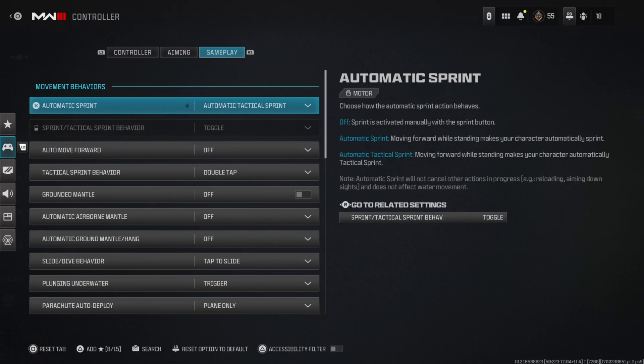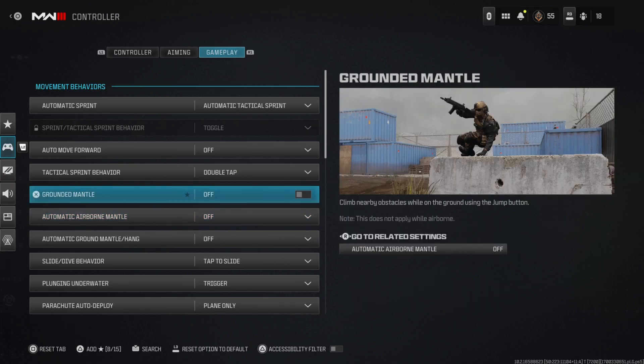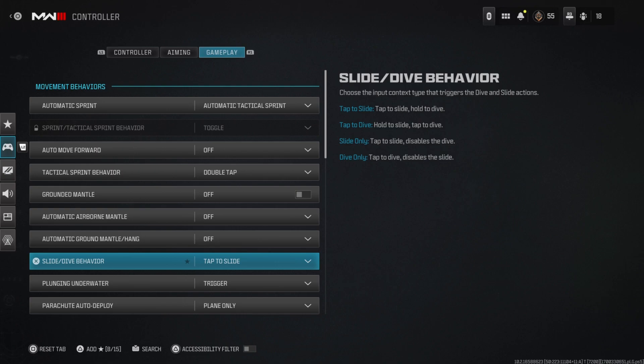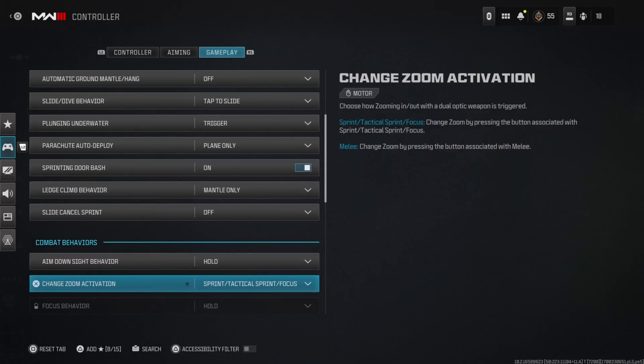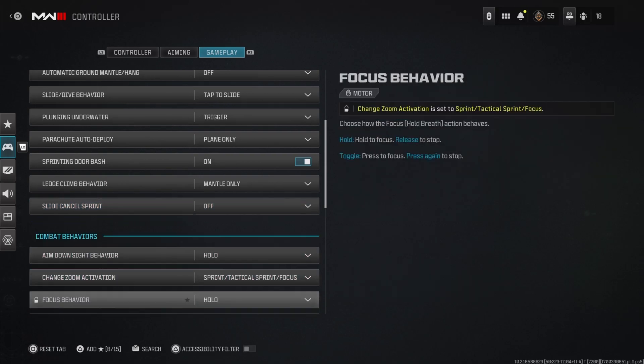For gameplay: automatic tac-sprint saves wear on your L3 button so you're not smashing it every time you sprint. My tac-sprint behavior is double tap. Grounded Mantle you want off so you can better slide cancel. Slide dive behavior is tap to slide because it's more responsive. Slide cancel sprint — after the update you definitely want this off, so make sure that's set.